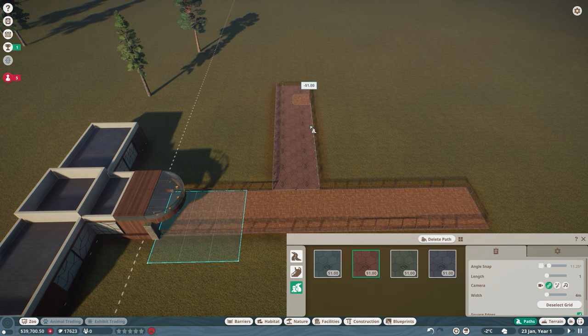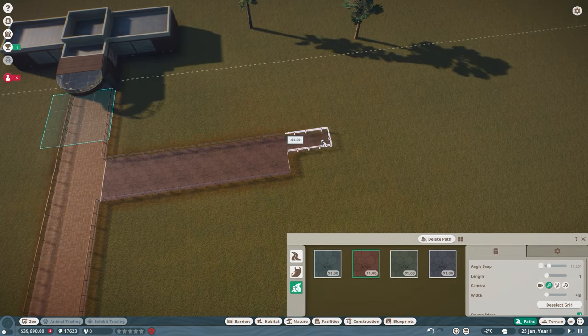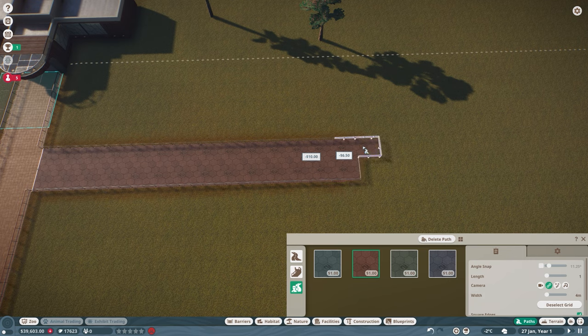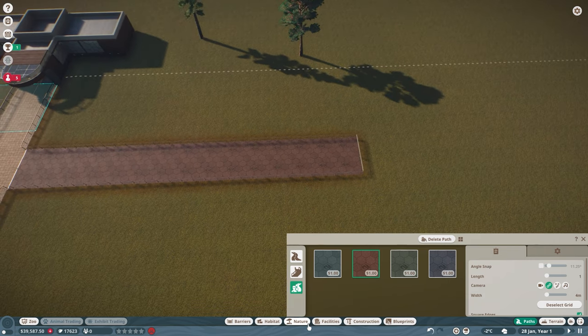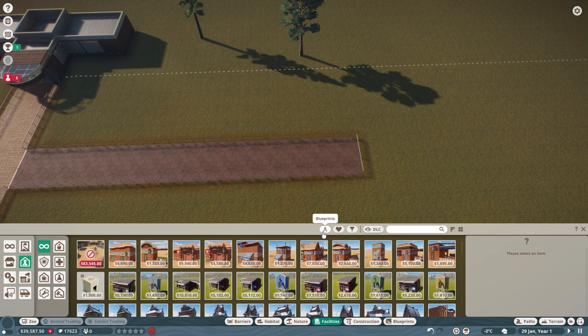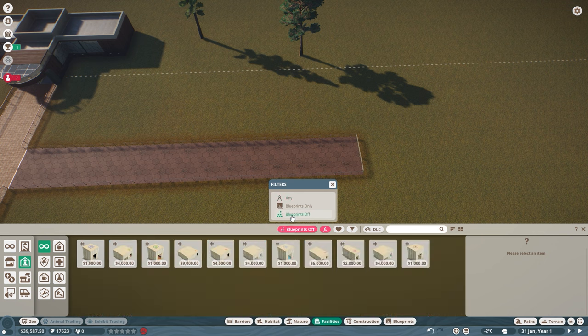You can keep this as a single path, but for continuity I'm going to keep it as a double path so it doesn't drive me insane. Let's get that path in. We're going to hop over to facilities, go to staff facilities, and turn blueprints off — we don't want this in franchise mode because the blueprint versions cost a little bit more, and we need to conserve as much money as possible.